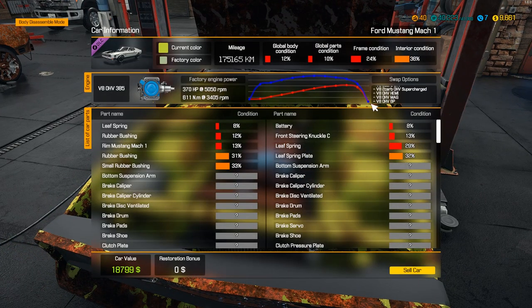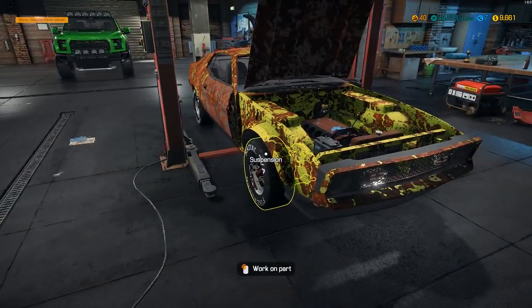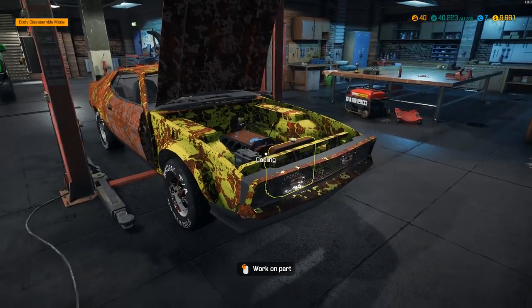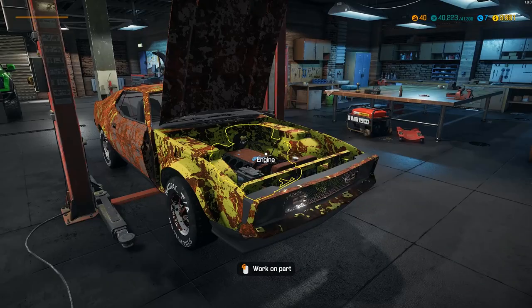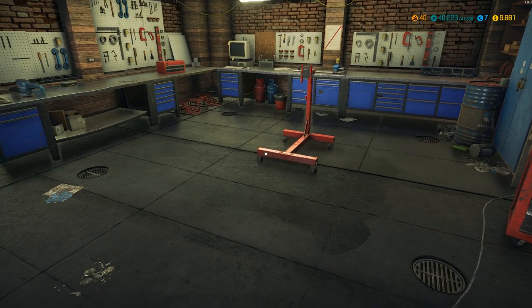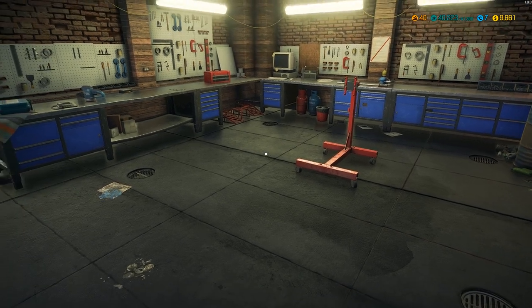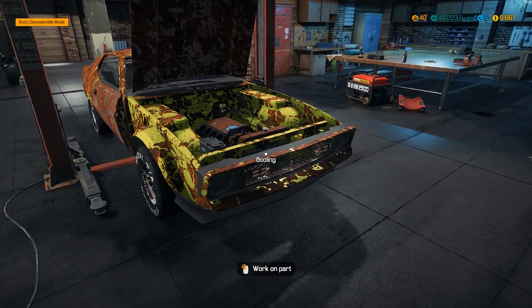So it looks like this car had the Windsor motor — that's probably going to be the closest to what it actually was. The 71 through 73 motors were called Windsor and Cleveland — those were the two main Ford blocks they were using at the time. We're not gonna do the Hemi because that's not really in line with what it would have had. We're gonna do a Windsor block instead because I think that will match it pretty close.